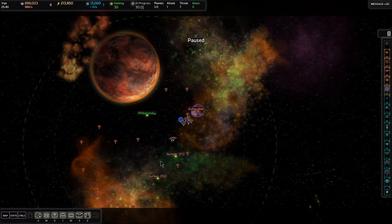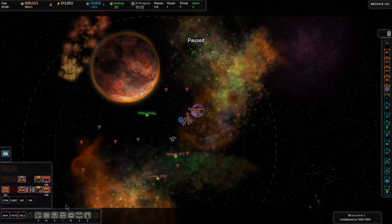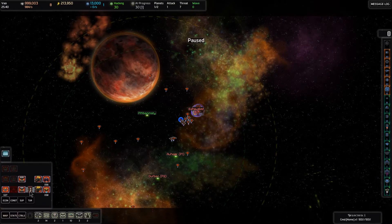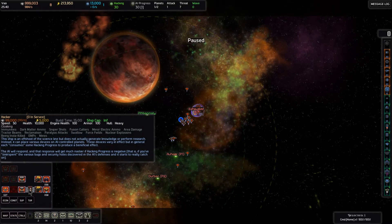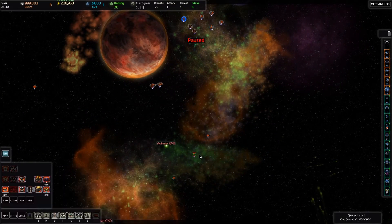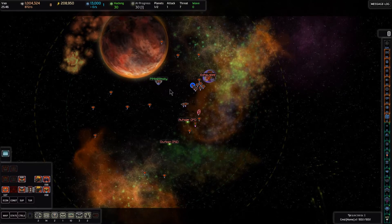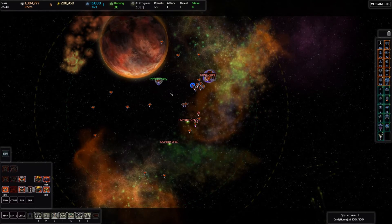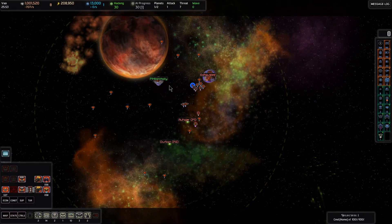I'll also go to Al-Hajur and build a hacker here by pressing B. On the Econ tab, the hacker is right here. We'll go ahead and build one of those right next to the Al-Hajur gate, similar to the way that we built a colony ship recently. Once our fleet arrives, we'll all rally on that Al-Hajur gate and the hacker will follow them in once they go in and are ready to attack that system.